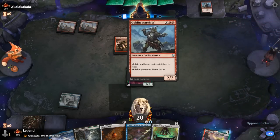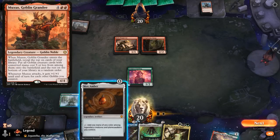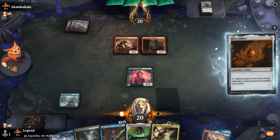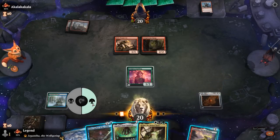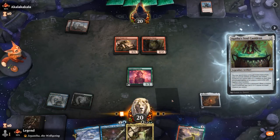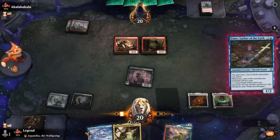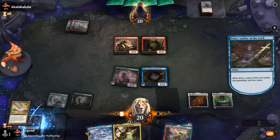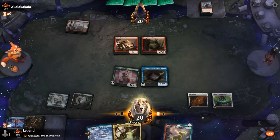Turn 2 Snoop finds Warchief, so they've got a potential turn 4 Moxus coming up. Kethys is a good draw. We can play a cheap Emery — if we play Cauldron first especially. We mill the Chromatic Star and pass the turn.